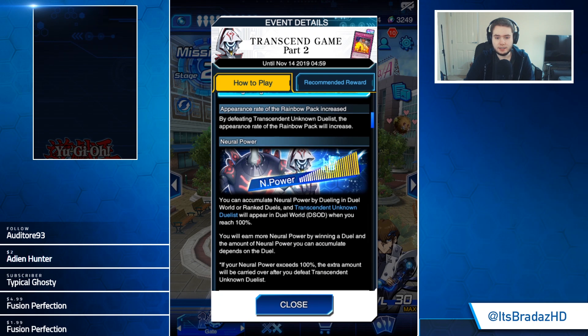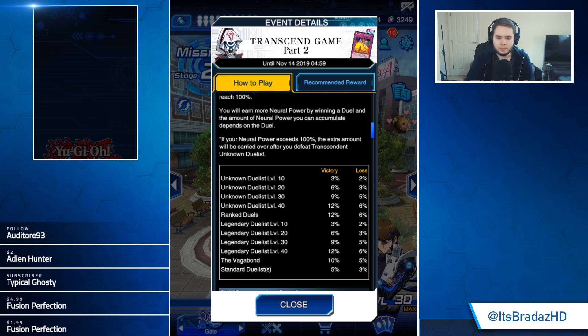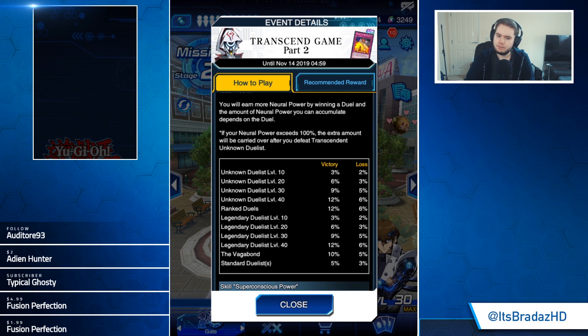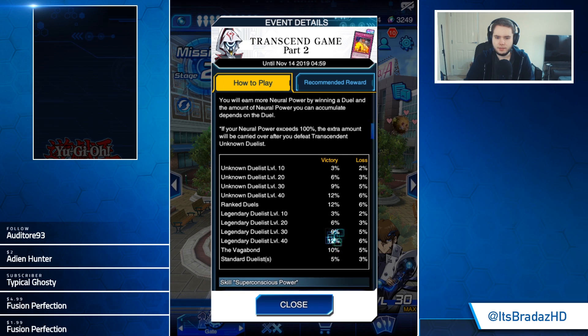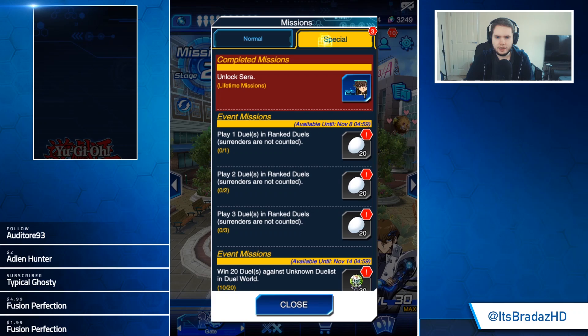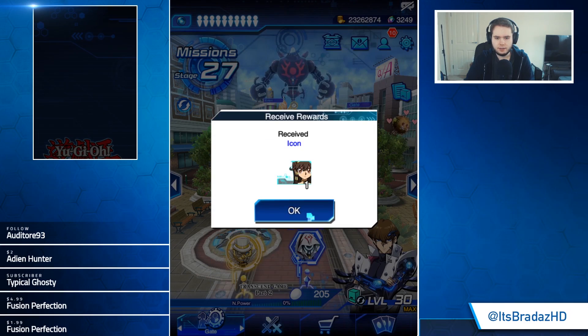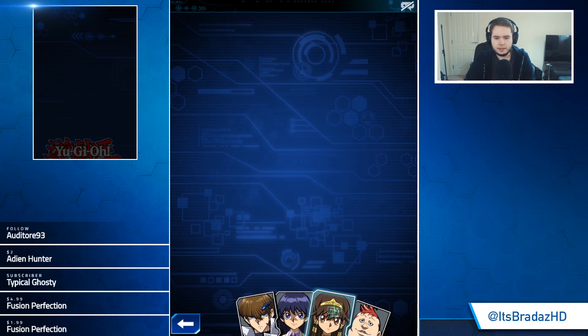You put into a rainbow pack will increase and you could gain neural power — 12% for victory. If you can combine that times three, you might be able to farm this. Anything else you need to do in here? You just need to unlock Sera.